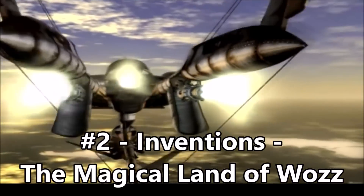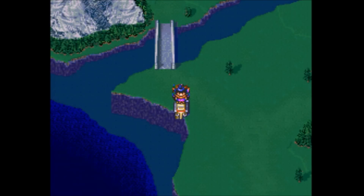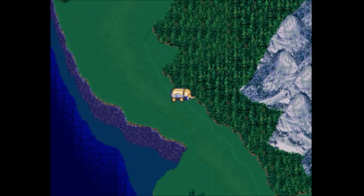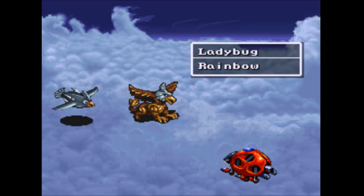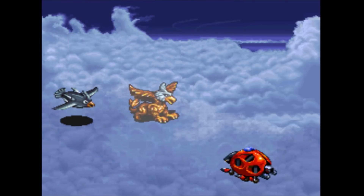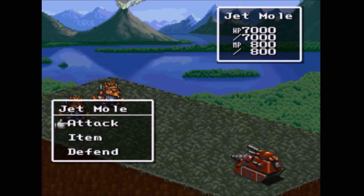Number 2: Inventions in the Magical Land of Woz. How many times do I have to proclaim my love for Woz before more people play this gem? One of your main party members, Leona, is an inventor, and as such she can create all sorts of different modes of overworld travel — from tanks and golems to three different kinds of ocean conveyance, and finally two different forms of air travel. Like Wild Arms III, you'll still deal with random encounters while you're in your vehicles, but each of them comes equipped with its own unique attack that pretty much slaughters anything that moves. Half the fun is also seeing the battle sprites that the designers came up with for each invention. For a game this unique, it's really a shame that it never left Japan.